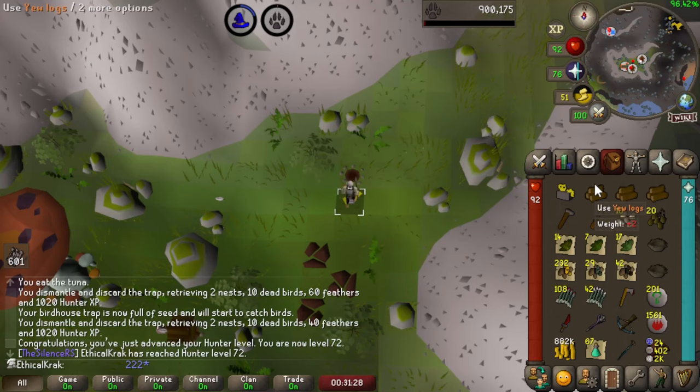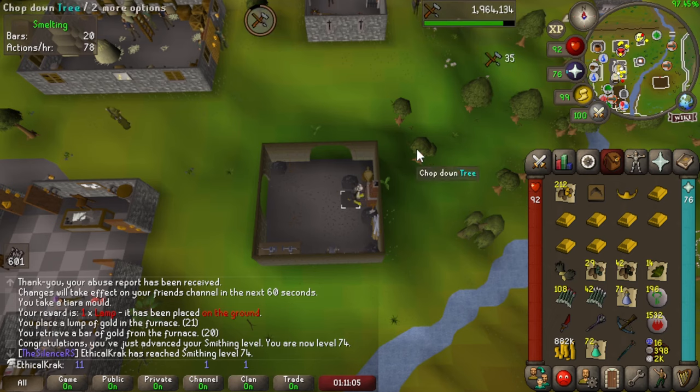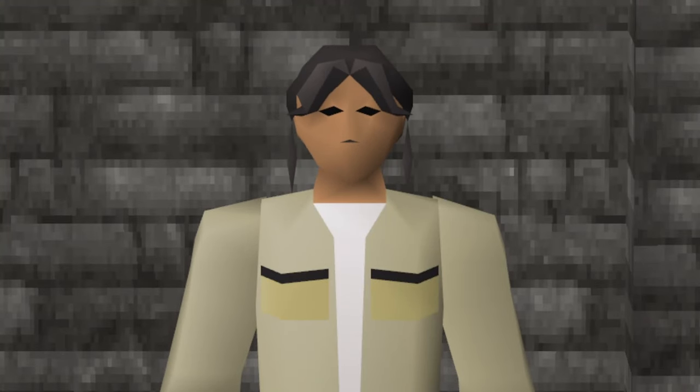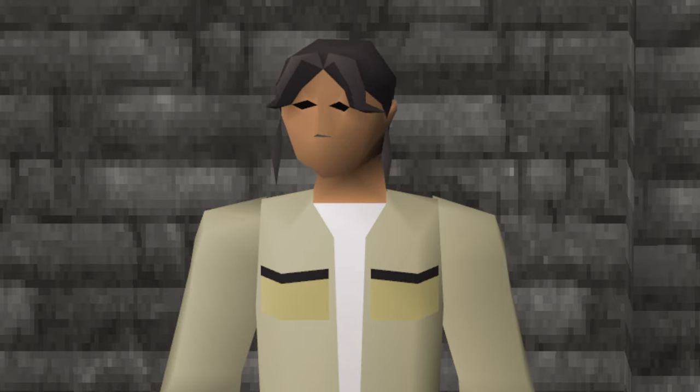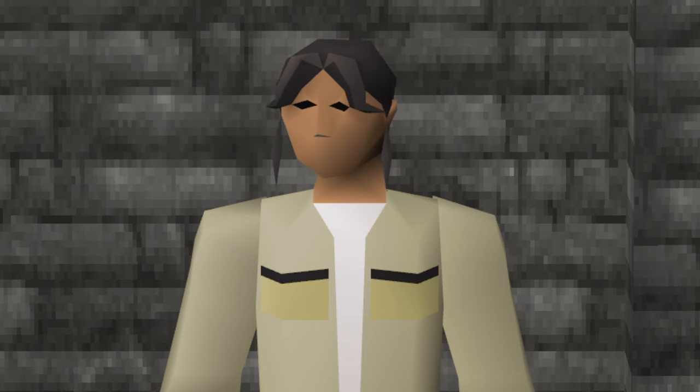72 hunter from a birdhouse. AFKing away all the gold ore we got from TOA and we got 74 smithing from that. For our TOA setup and a whole lot of other stuff, we're going to need cash, so we're going to hit up our fairly new money-maker of the Corrupted Gauntlet just to make that moolah.